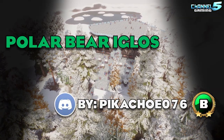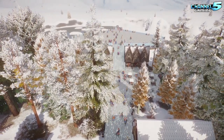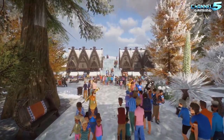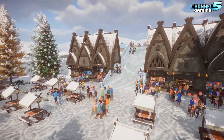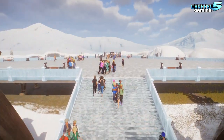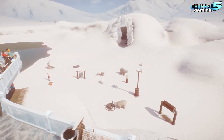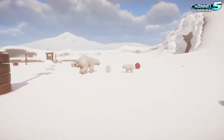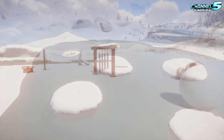Polar Bear Igloo created by Pikachu, one of our Discord builders. They say: this is my submission for the Channel 5 Gaming Habitat Challenge. It is a polar bear habitat with a big igloo shelter and a lake with a broken island for climate change awareness. It is a plaza with some shops, a huge viewing area, a toilet, a staff facility area, and of course, polar bears. Have fun.